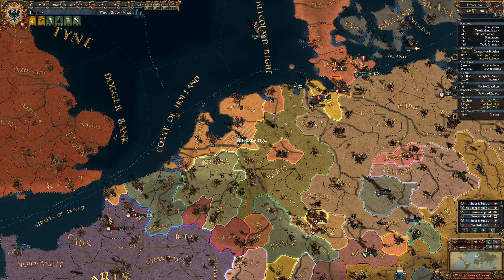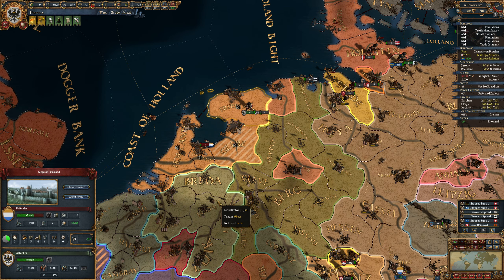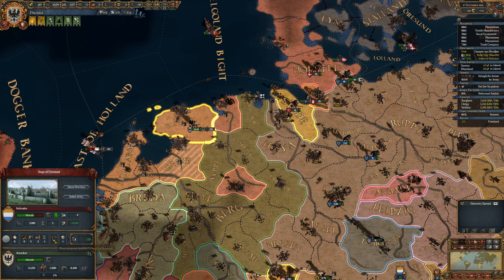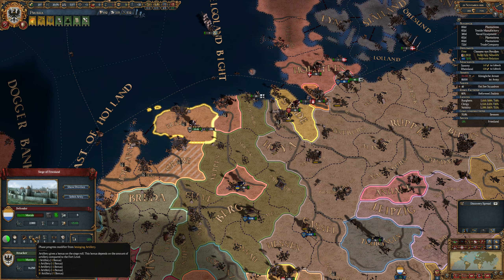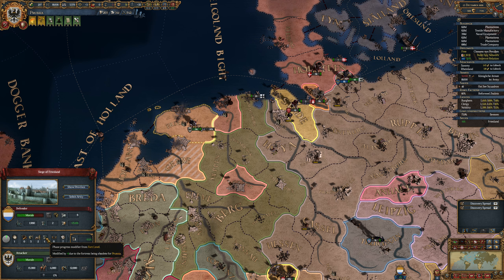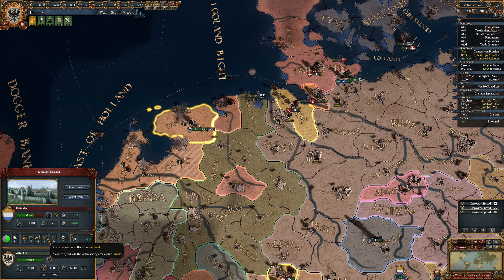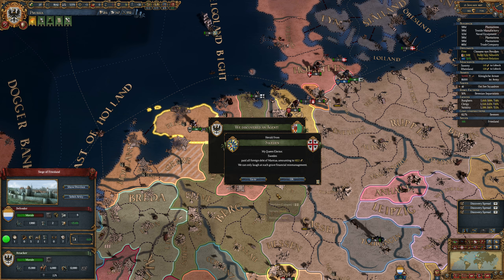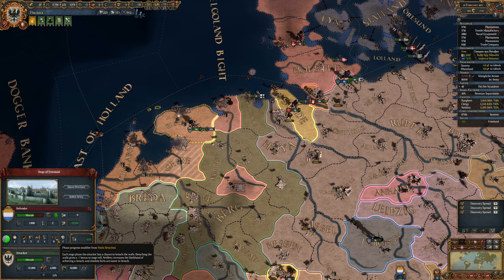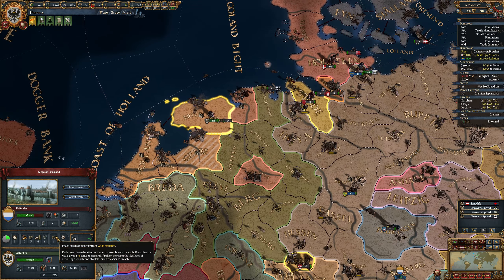We have sieged Hellrae. So next we probably want to go to Friesland. Now, with all our cannons, sieging stuff is just much, much quicker. I mean, we get like a plus five bonus from this, which is great. It's not being breached yet — breach the walls or something. Okay, there we go.